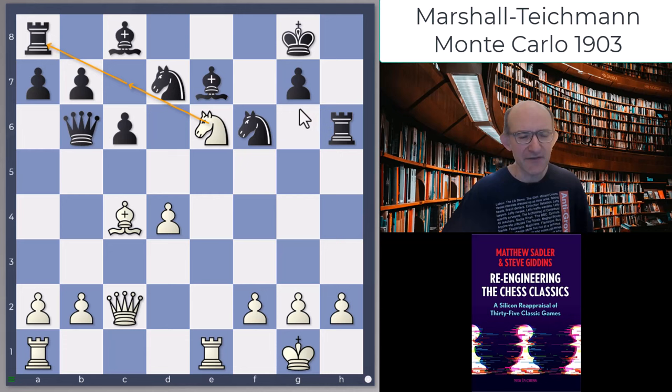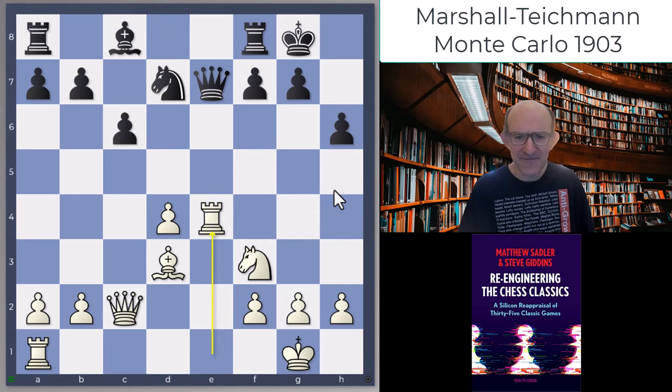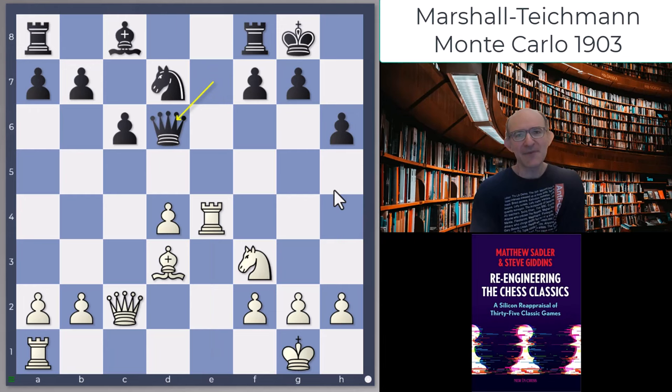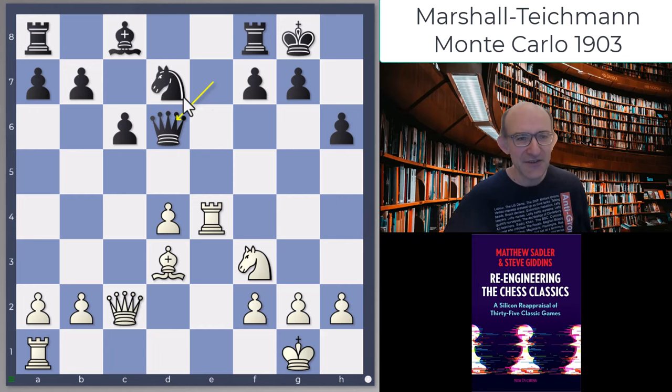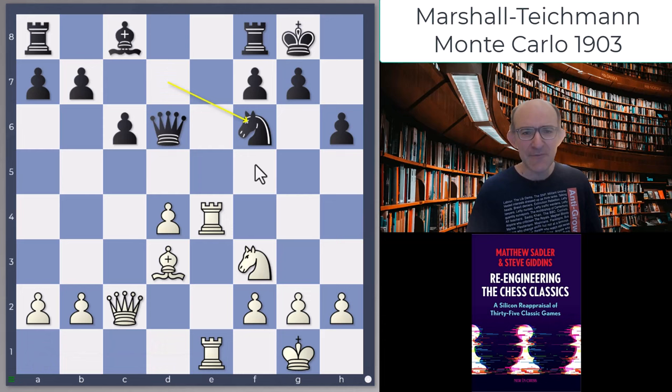Teichmann just played castles and the engines say that's absolutely fine. After Bh4, Teichmann started exchanging off pieces. This has often happened to me - I've played the White side of QGDs my whole career and you often get shocked: I feel like I should be well up somehow, but Black goes Nf6, gets the bishop out, and it's not looking that bad at all.